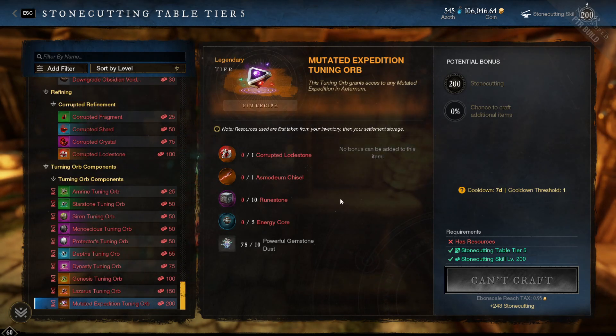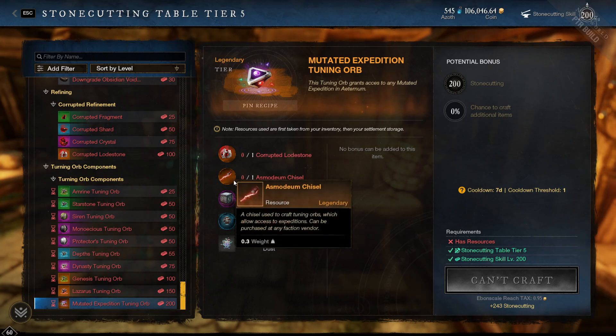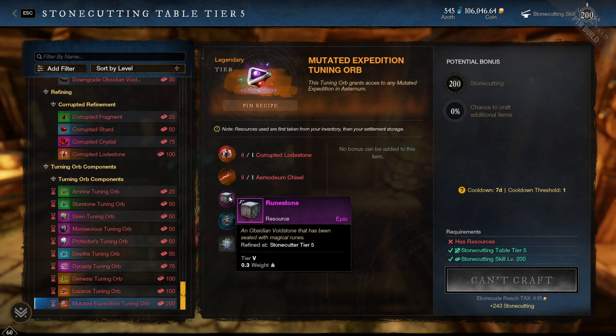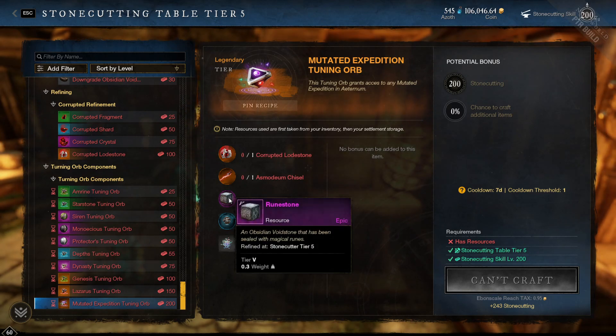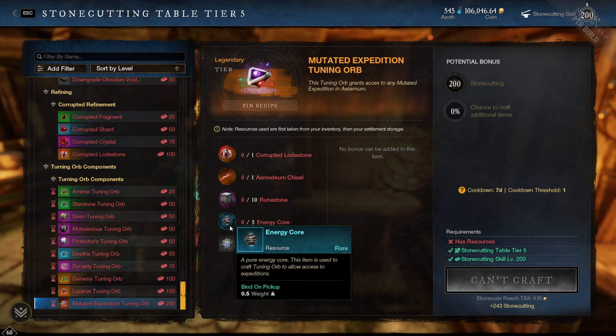These keys are one time per week, so you're going to need all of the ingredients. A modium chisel is obtained from the faction vendor purchased with faction tokens and gold. Corrupted loadstone is farmed from portals. You combine them up until you hit the legendary version. The runestone is a daily cooldown — 24 hours — you can make 10 of them, and you will need 200 stonecutting. Moats are going to go up again because everyone needs them to craft these orbs.